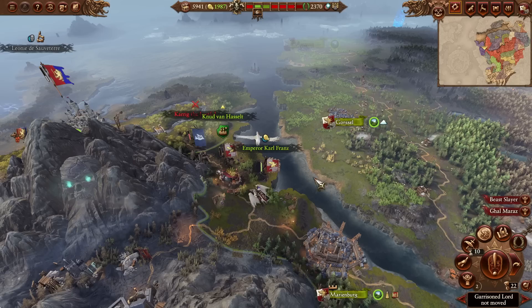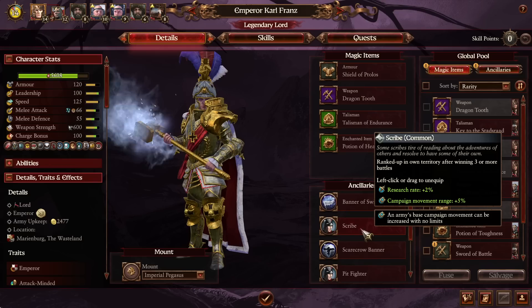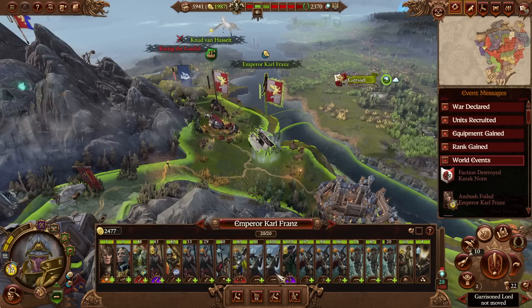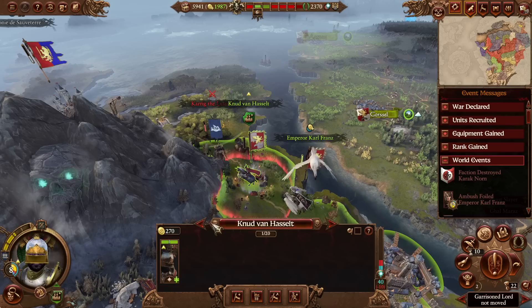And there we go — quite a lot of prestige spent, but I think it's going to be worthwhile. I don't want to replace the Scribe because of the campaign movement range. I think we have to replace the Scarecrow banner. We could also let go of the Pit Fighter, but 10% vigor loss is not that big of a deal. Let's take the Patrol Captain Halberdiers rather. The Scarecrow banner might actually be pretty good on Gregor since he's constantly fighting bats because of the undead constantly attacking. That makes a little more sense.